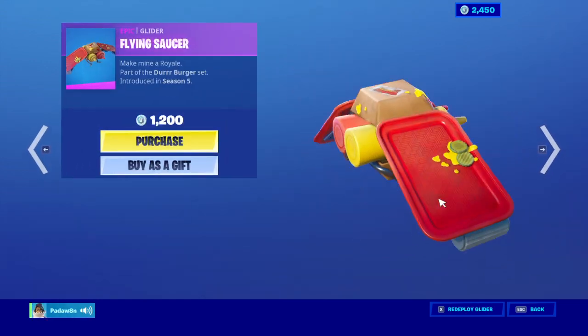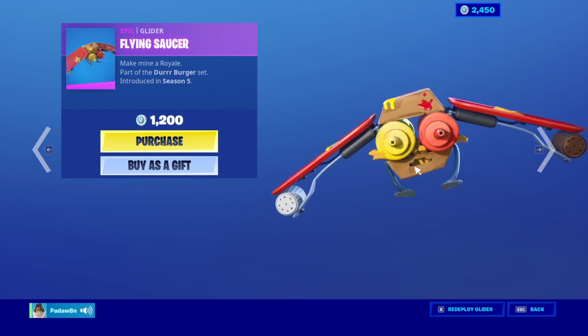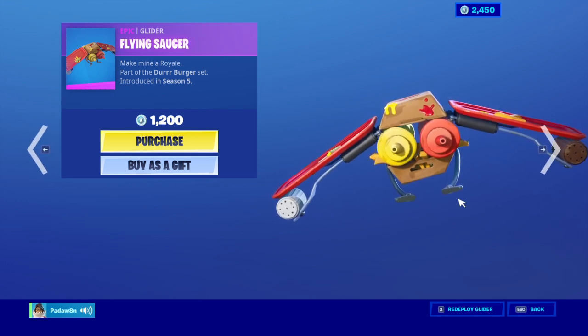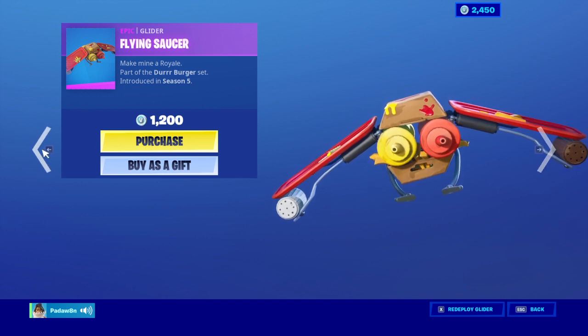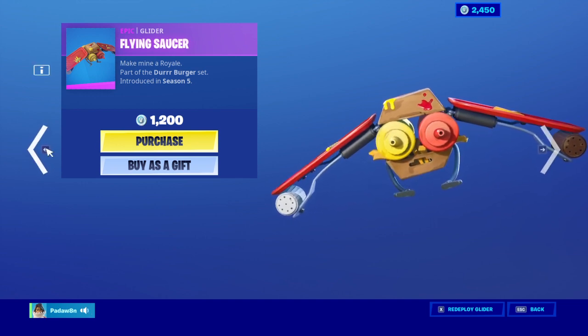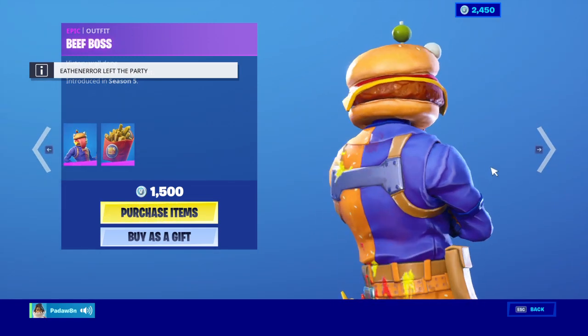The flying saucer — I honestly love and hate this at the same time, because there's a little mouth, eyes and legs right there, and that kind of just ruined the glider for some of you guys. And let's give the Beef Boss some more credit — it's just such a perfect skin.